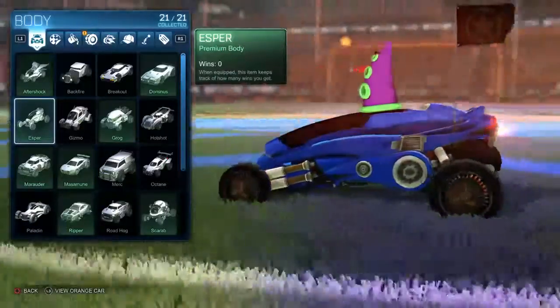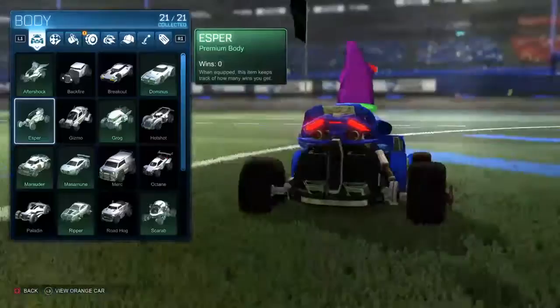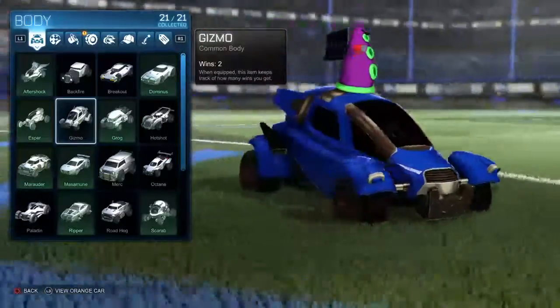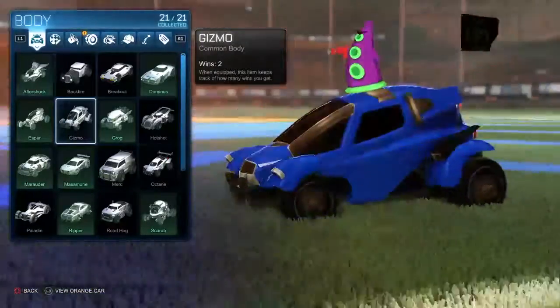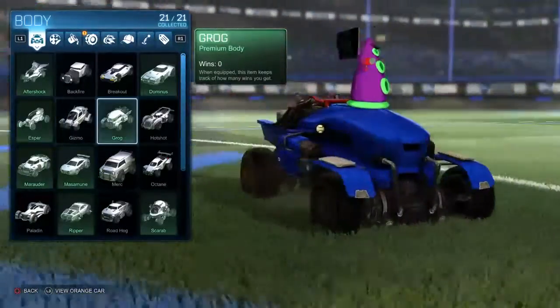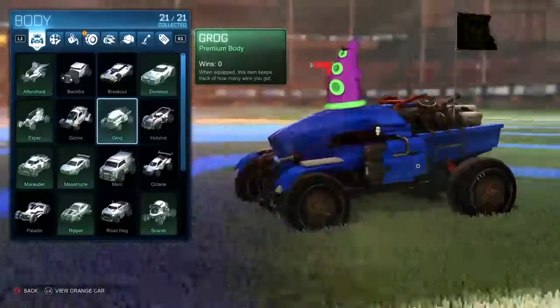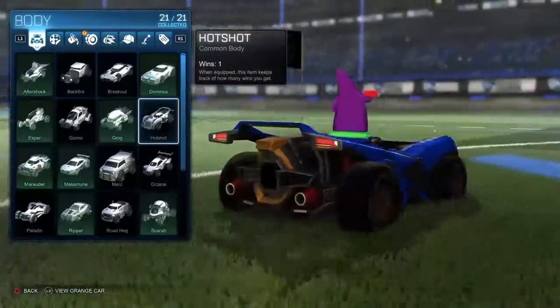The Esper looks like a Batman car. The Gizmo looks like a helicopter. The Grog looks like a Titan from Titanfall, kind of in a way. The Hot Shot looks like a rally car.